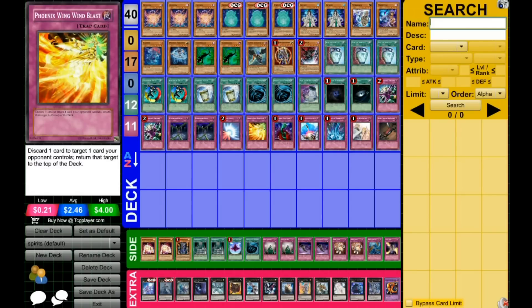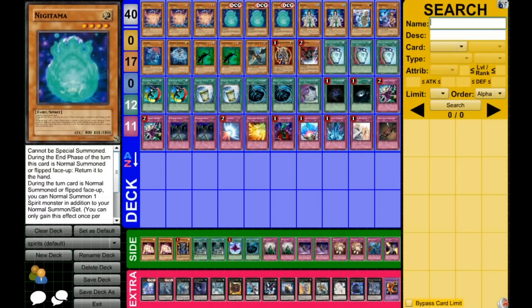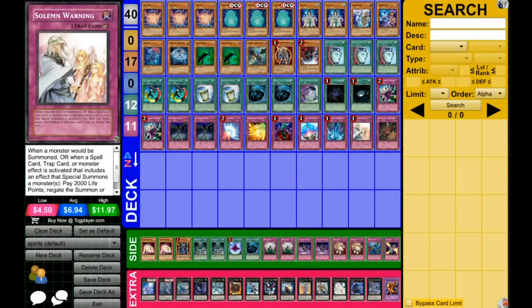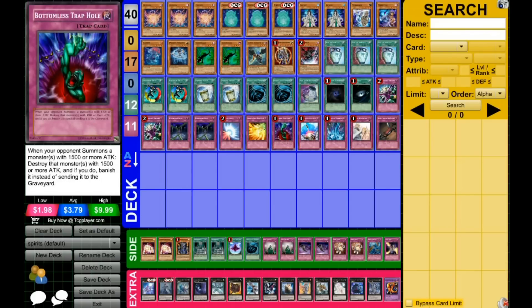1 Phoenix Wing Wind Blast — since Nigatama, as I've explained countless times, will always resolve when it's sent to the graveyard as long as you control a Spirit monster. 1 Bottomless Trap Hole, Compulse, Torrential Tribute, and Solemn Warning so that you can stop your opponent's summons.